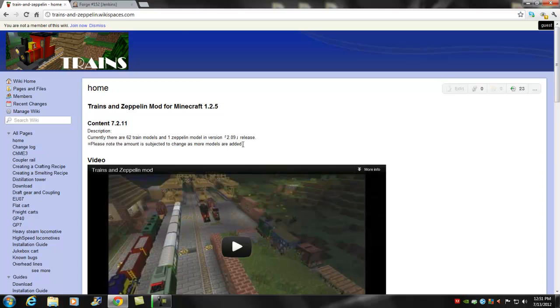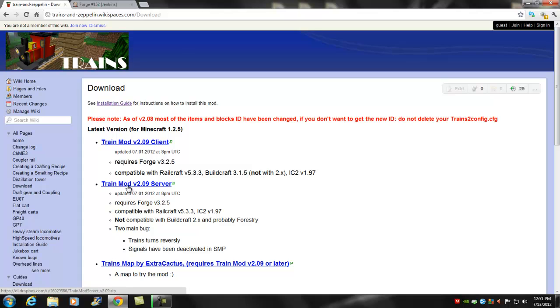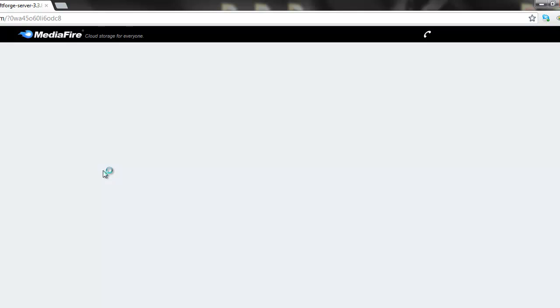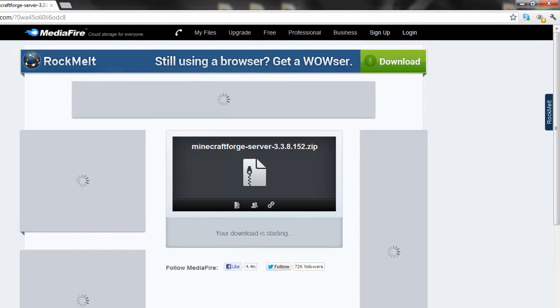First, go to the first link in the description. Once you're there, scroll down to download and get Train Mod 2.09 Server — click on the blue link. Then go to your second link in the description for the Forge server, click on Server and download it.